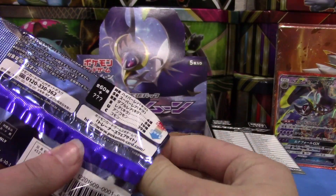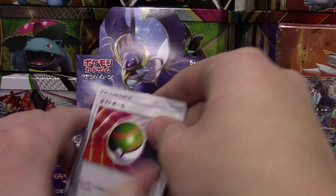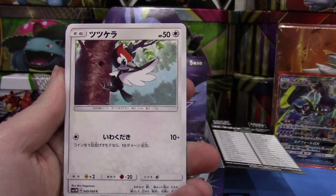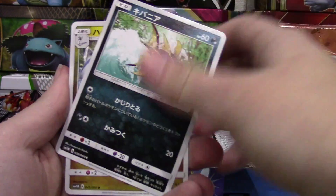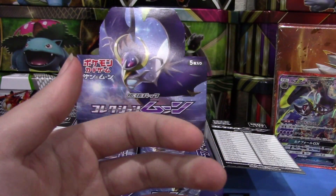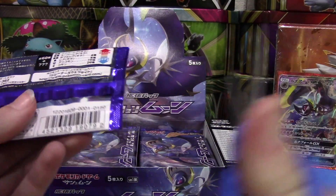With the new holo pattern it just makes them look super cool. You guys can let me know your opinion — do you like GXs or EXs better? We have a Nest Ball, Pikipek, Granbull, and a Dragonair.